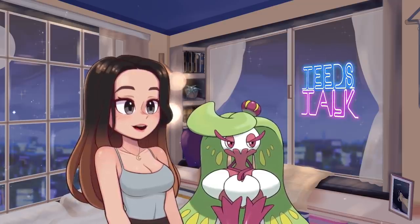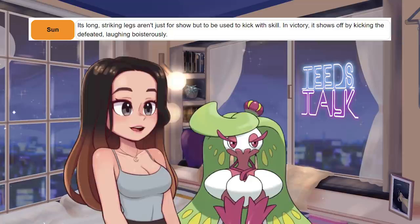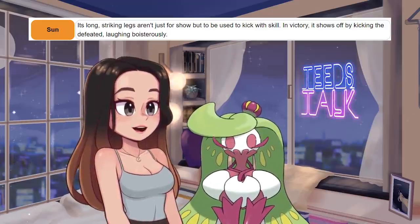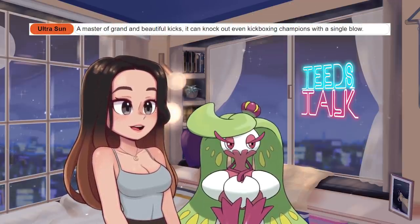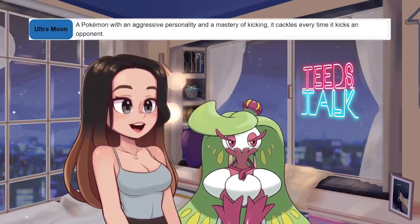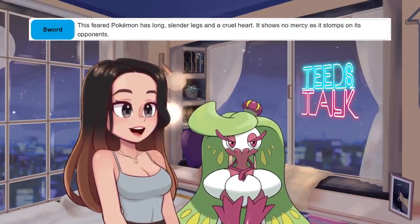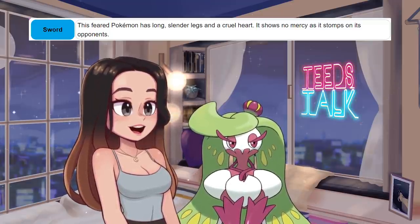In Pokémon Sun: 'Its long striking legs aren't just for show, but to be used to kick with skill. In victory, it shows off by kicking the defeated, laughing boisterously.' In Ultra Sun: 'A master of grand and beautiful kicks, it can knock out even kickboxing champions with a single blow.' In Ultra Moon: 'A Pokémon with an aggressive personality and a mastery of kicking — it cackles every time it kicks its opponent.' And in Sword: 'This feared Pokémon has long slender legs and a cruel heart. It shows no mercy as it stomps on its opponents.'